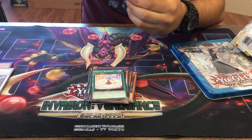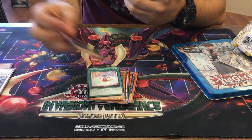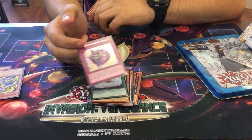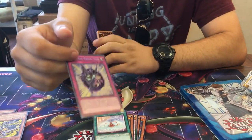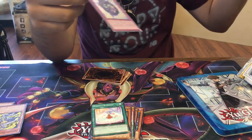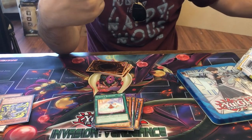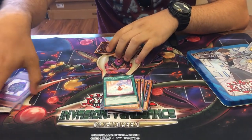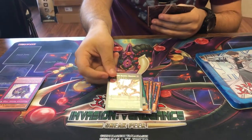We got Zoodiac Red Pier — that one's a pain, but nice. I was hoping to get this guy: Magician's Navigation. Very expensively, this guy was out in his own set. The Dark Illusion — so now I can get my things back and track stuff with this card. And then the final two holos: another Odd-Eyes Raging Dragon.